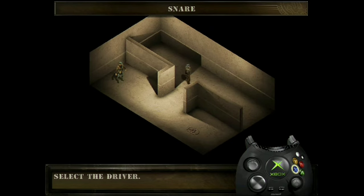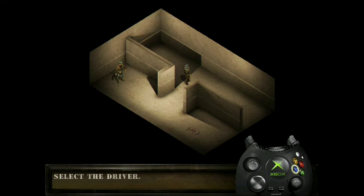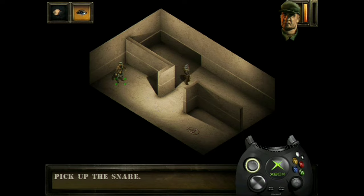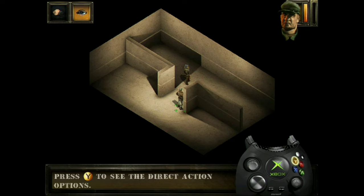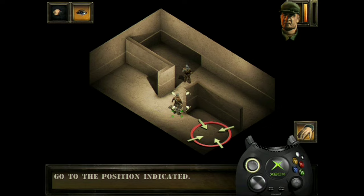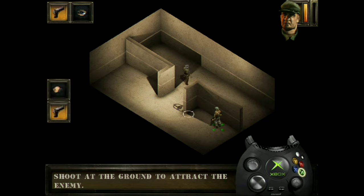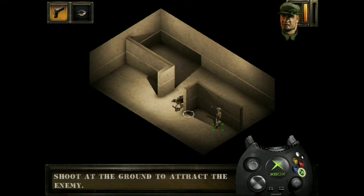One of the deadly traps that the driver can use is the snare. Select him and select interaction mode. Pick up the snare. Go to the mark. Press the Y button to see the direct action options. Press the A button to set the snare on the ground. Move away to the mark. Shoot into the ground with your pistol to make your enemy approach.